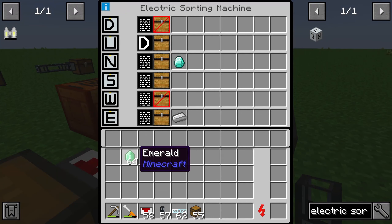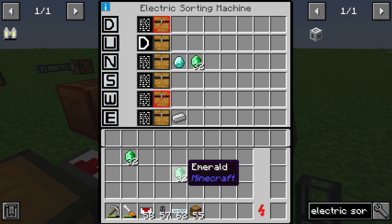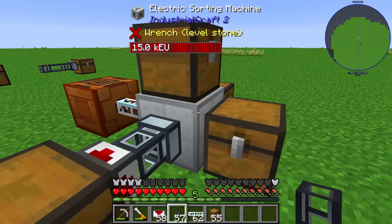Next, we can split stacks. For example, we can choose 32 emerald items and route them to the north side. The electric sorting machine will only pull out the emerald items once there are 32 of them in the internal storage, so we need exactly 32 emerald items accumulated before it triggers.